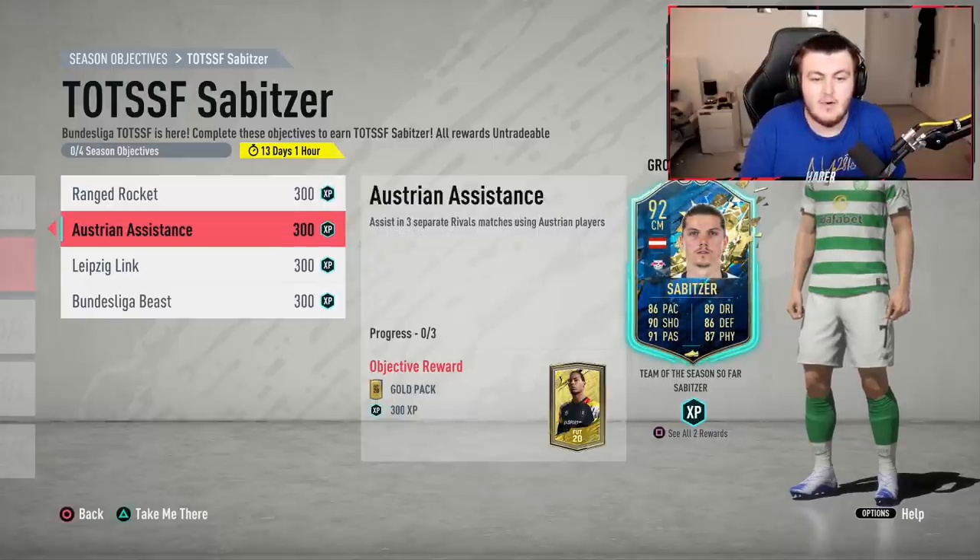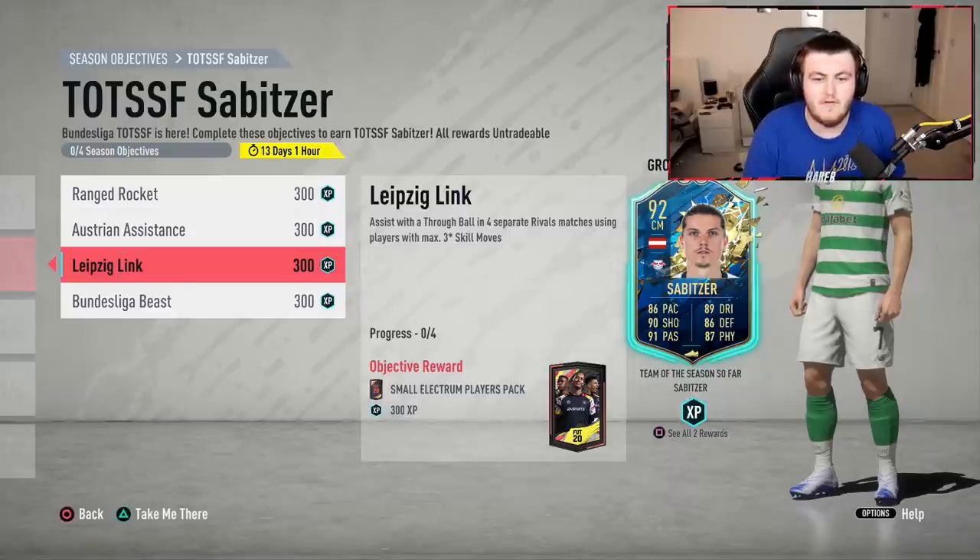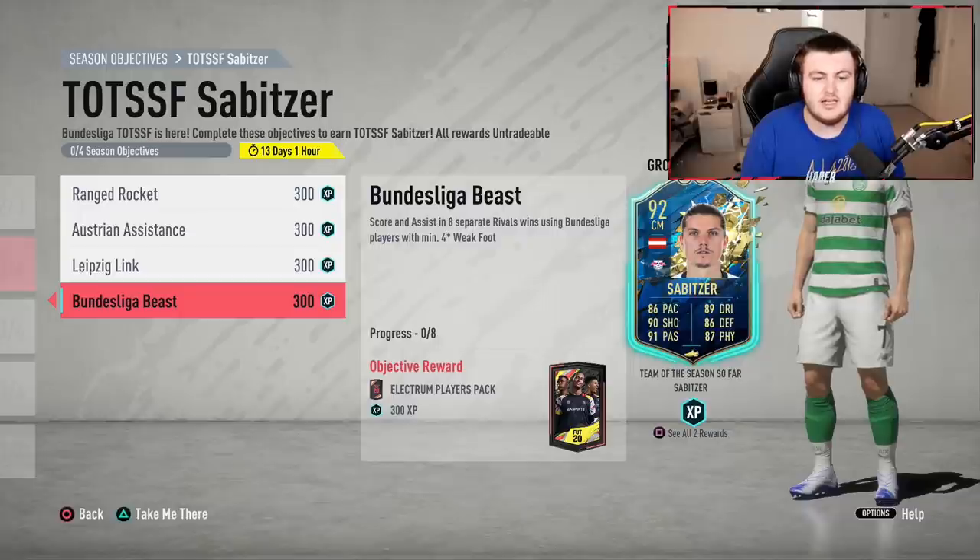Assist in any three separate rival matches using Austrian players — again not too difficult. The Leipzig link, this one is a little bit tedious but not the worst in the world. Assist with a through ball in four separate rival matches, so you have to do it in four separate games, and then score and assist in eight separate rival wins using Bundesliga players with mid four-star weak foot. You can probably do it pretty easily.